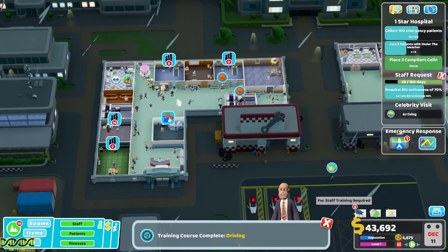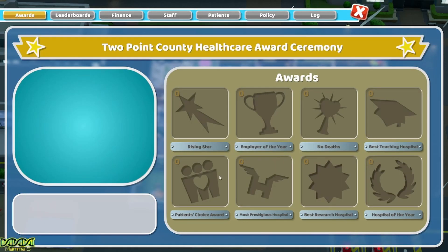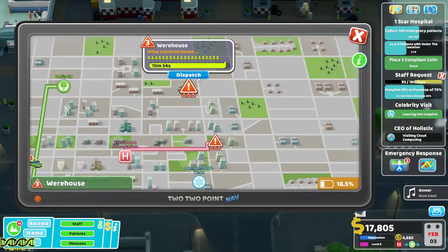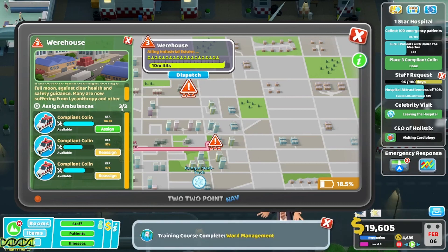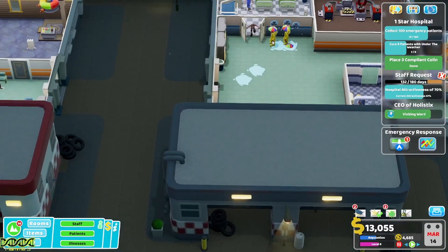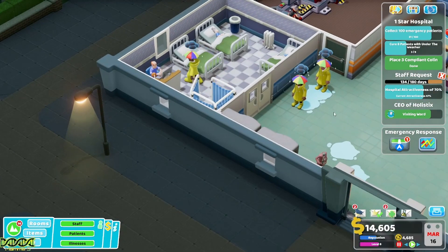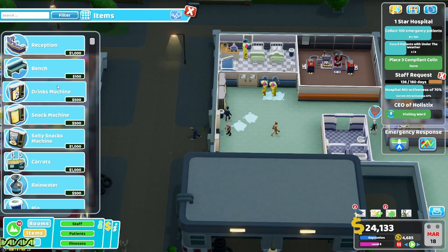Training is done and we check the yearly review. We achieved 'Rising Star' and 'Employer of the Year'! Next emergency: 'Ailing Industrial Estate - a team of warehouse workers instructed to work overnight during a full moon against clear health and safety guidance are now suffering from lycanthropy and other illnesses.' The patients are outside looking chilly, probably suffering from Under the Weather. I love it.